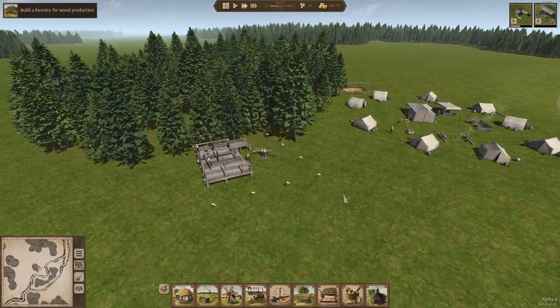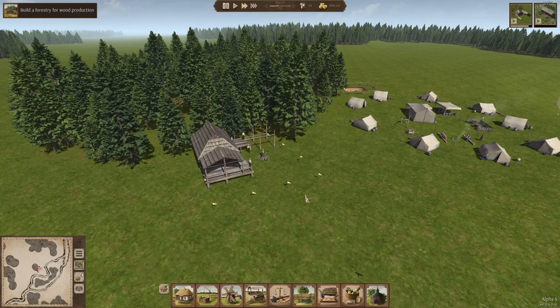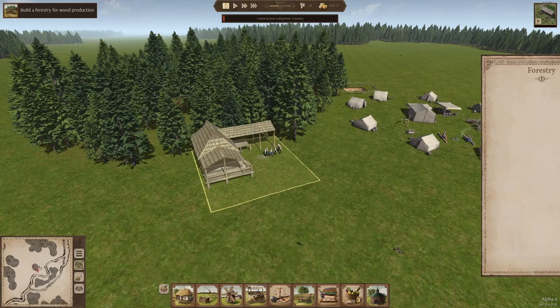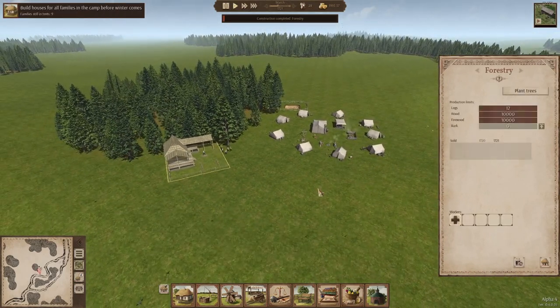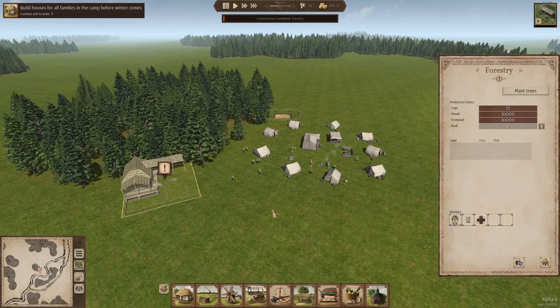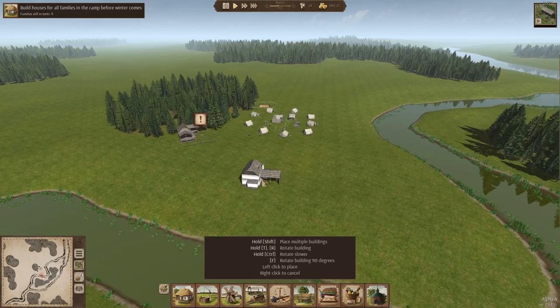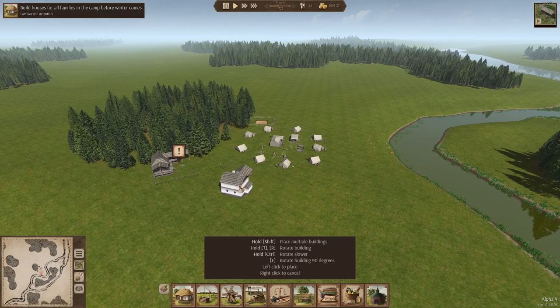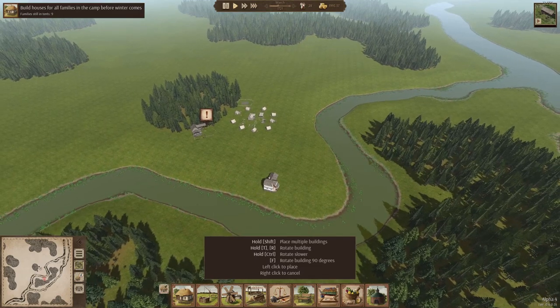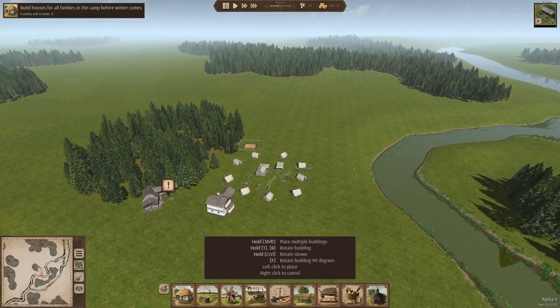We're in March of 1721. Going up — we need a couple of guys to work the forestry right away. We need two workers, so let's bring a guy out of construction to work there. I think we might as well build the smithy right off the bat. Where is our layout going to look like? I think houses on the coastline, with the center of town right up in this general area, and the smithy tucked in right about here.